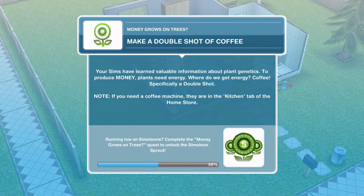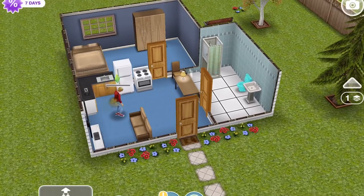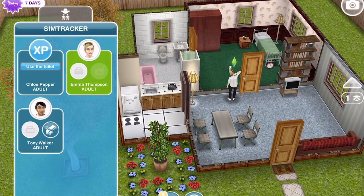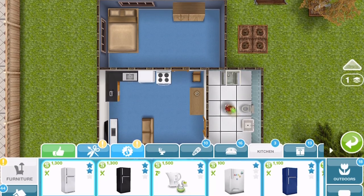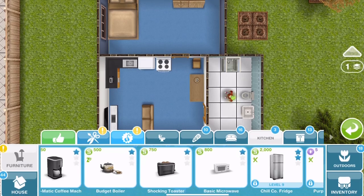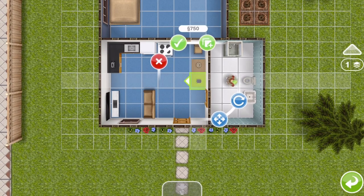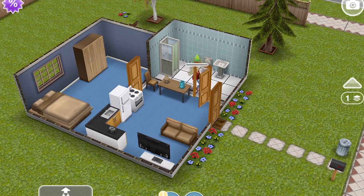The next thing to do is make a double shot of coffee. Your sims have earned valuable information about plant genetics — to produce money, plants need energy, and where do we get energy? Coffee, specifically a double shot. Emma is much happier so we'll use her. We don't have a coffee machine, so we'll go buy one in the home store in the kitchen section. A double shot takes one minute.